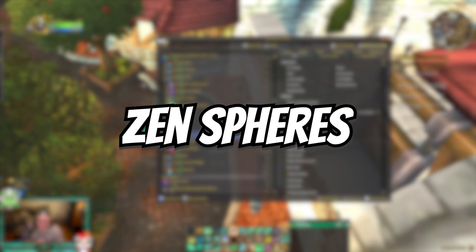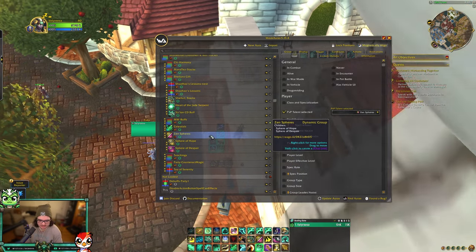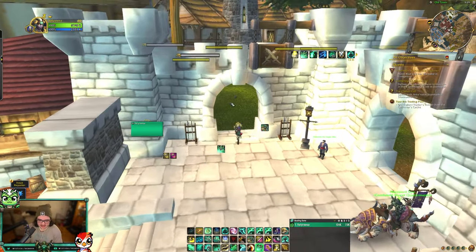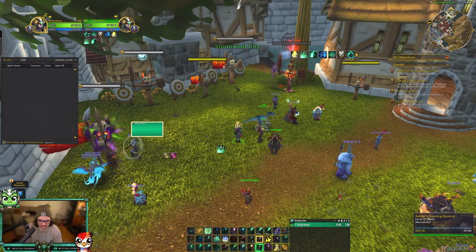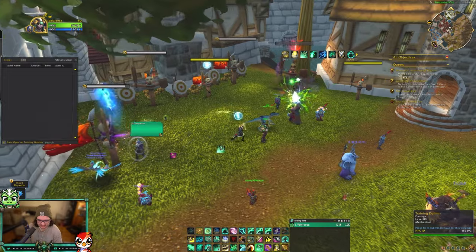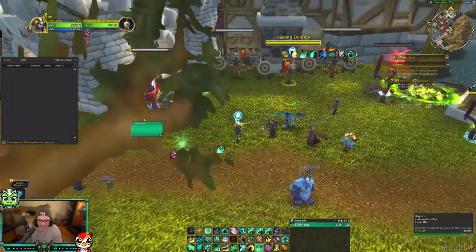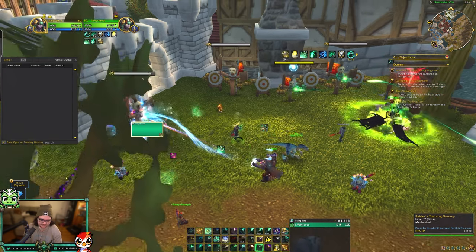Next is Zen Spheres, and this is obviously for PvP — it will only load when you have the PvP talent Zen Spheres. What this does is it'll show up right next to your player character, or wherever you want it, and they will go away if it's on somebody. So if I put a Zen Sphere on myself it'll go away. For some reason it doesn't work on target dummies — I think it's because I'm tracking the debuff on players and not NPCs. It'll go away if it's active, and if you need to press it, it'll show up.